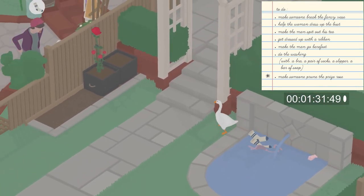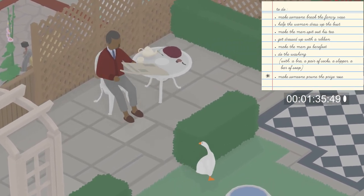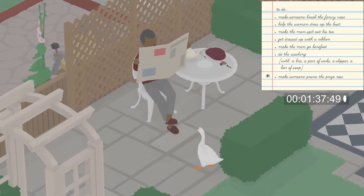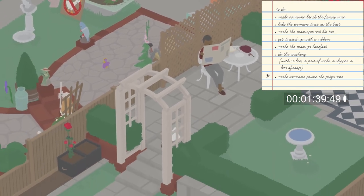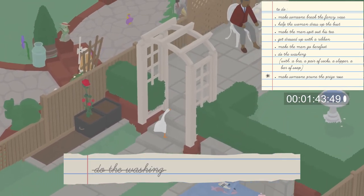Lastly for the washing task, we will just need one of the slippers from the old man. The easiest slipper to get is when he is reading the newspaper — sneak up to him and take his slipper. We are once again going to bring this to the small fountain, and that should complete the 'do the washing' task.